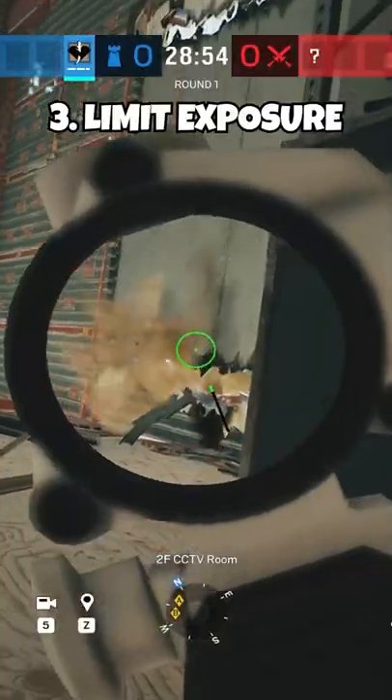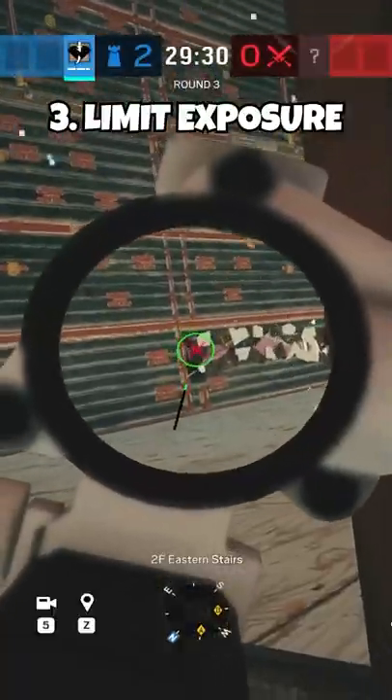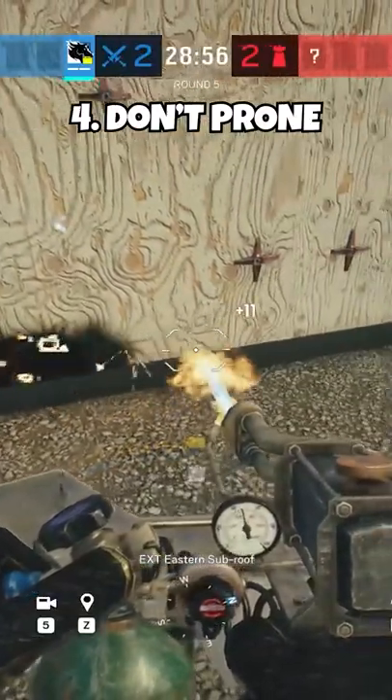Then start on the bottom. Think about where the defenders can kill you from and avoid standing in those areas. If you're prone, it's going to be way harder to escape if they start shooting you, so stay crouched.